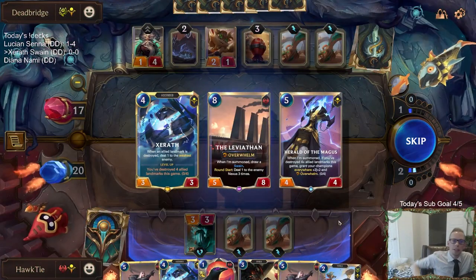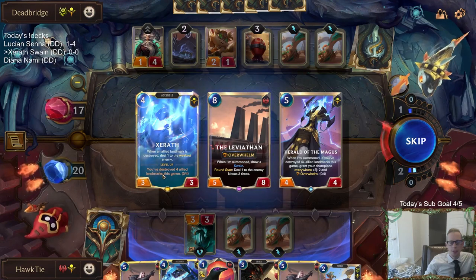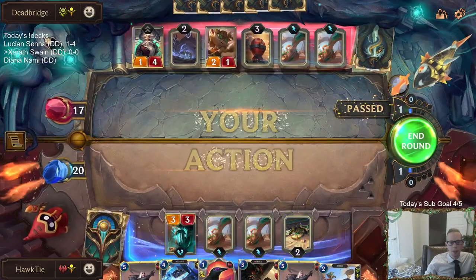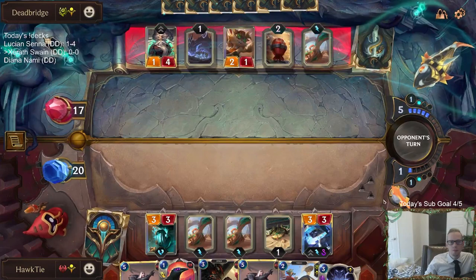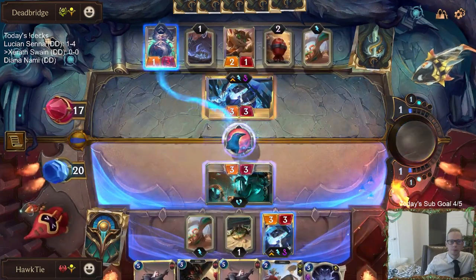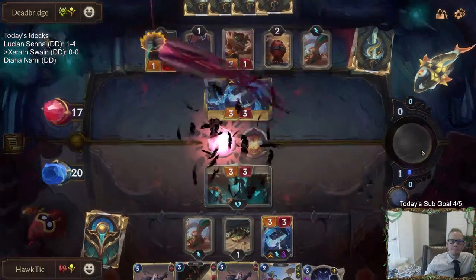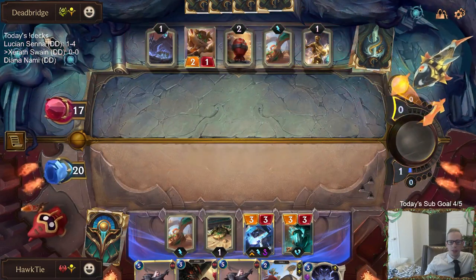So this is like three landmarks already right here. Can this Herald of the Mages do work for us, or do I just take Leviathan? Maybe it's a second Xerath so I can use the Xerath champion spell — deal four damage with that and blow up like this Endless Devout landmark. Yeah, it's actually probably Xerath for the champion spell. Seemed to be the only reason to attack in there.